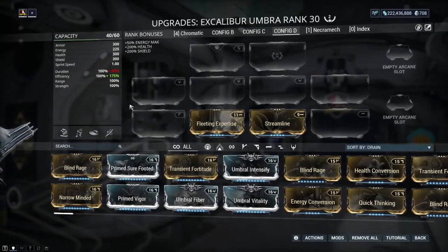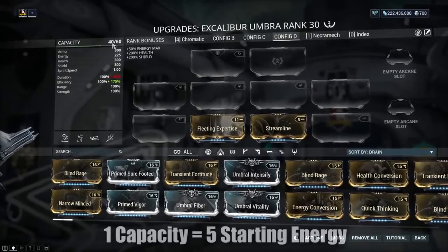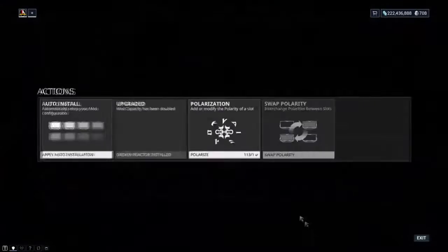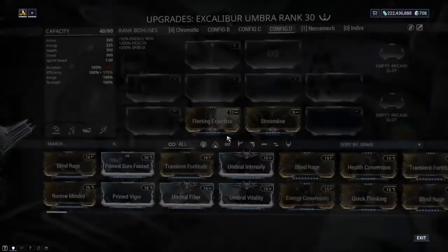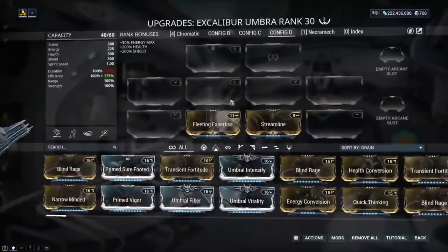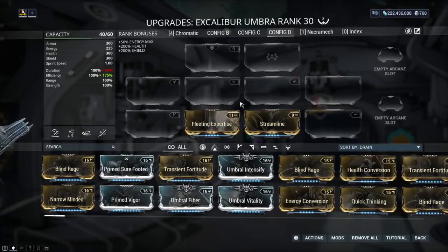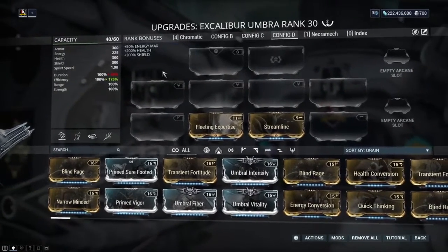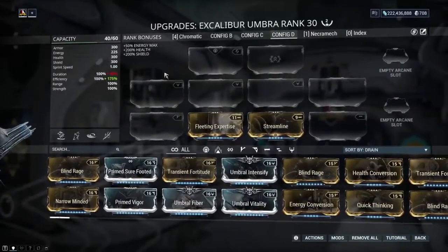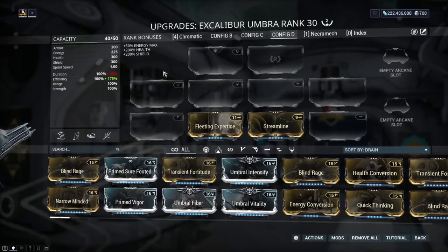Something else you might not know is that every remaining capacity you have on a build gives you 5 extra starting energy. This is why forming Warframes and putting Formas in is a very important thing to do — to utilize your builds as well. This might be why on some builds you'll notice that when you start a mission you have plenty of energy, but with a different build you don't have as much. That's just because you've got loads of spare capacity left over, and all of that capacity translates into extra starting energy at the beginning of a mission.